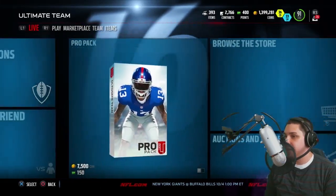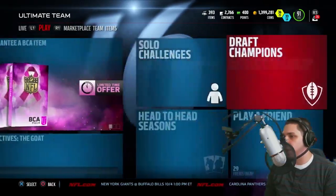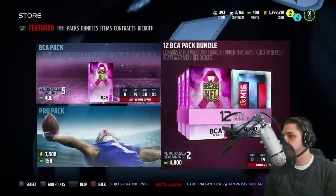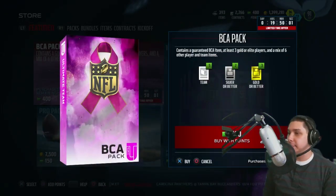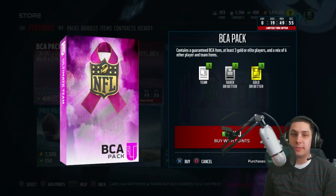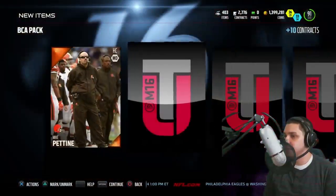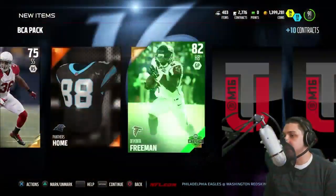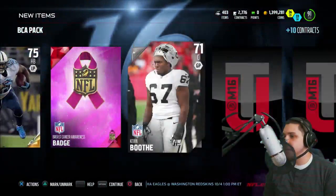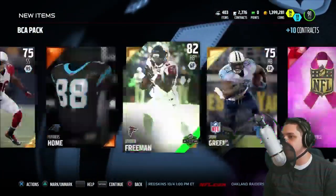We've got to open up one more pack and it's gonna be the BCA pack. I haven't really pulled anything great so far — we got a couple of gold badges, but that's about it. By the way, these BCA packs contain three gold or elite players as well as a mix of six other team or player items. Come on, give me some luck. Mike Patine, Deion Buchanan, Devonta Freeman — alright, he had a big game, Team of the Week Devonta Freeman, not bad. Shawn Greene. We'll get a breast cancer awareness badge. James Michael Johnson — just nothing really out of these packs unfortunately.